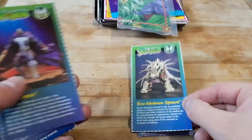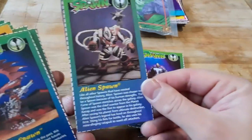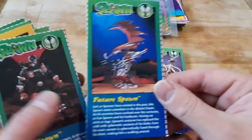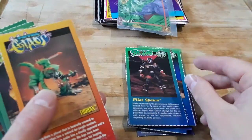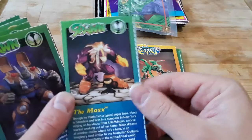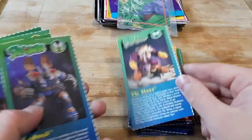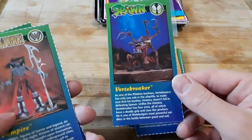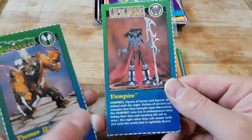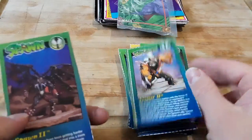Exoskeleton Spawn, Redeemer — but not Alien Spawn. Our real Redeemer is Jesus Christ. Future Spawn, Pilot Spawn, Thorax — Thorax is actually from Total Chaos, still the same universe as Spawn. Bad Rock, Vertebrae, Frampire — which is actually from Wit Works, still the same universe as Spawn — Trimmer 2 and Spawn 2. Those are our cards.